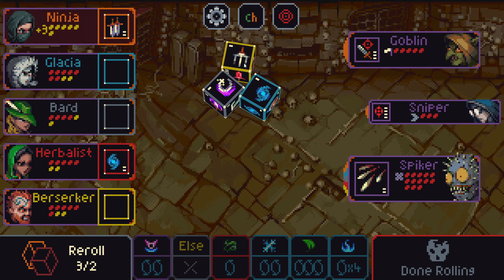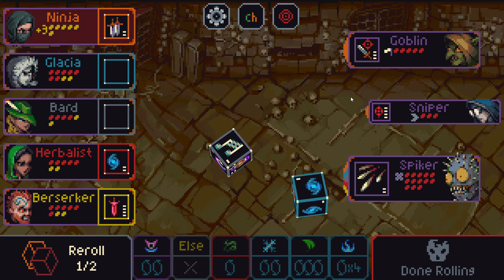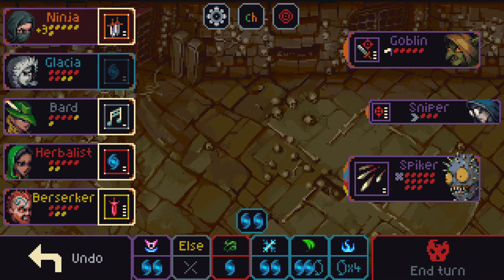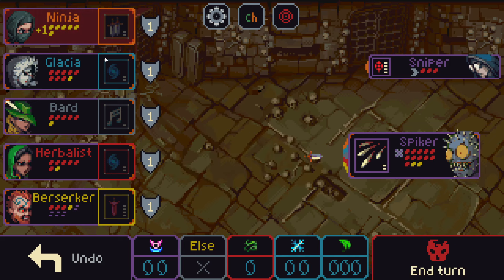A Ninja would not hate to see a dodge here. But I'll settle for this too — it's pretty good. I'll settle for that too. Isn't it better on Glacier here, maybe? That is better. I think we just invest here. If we hit, Ninja dies, which I don't like. I think we just pass.